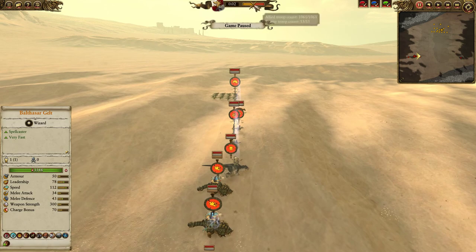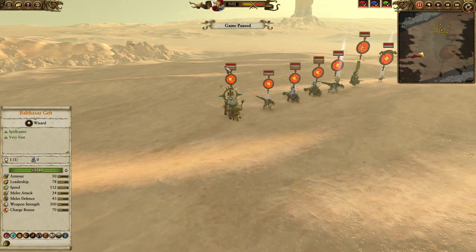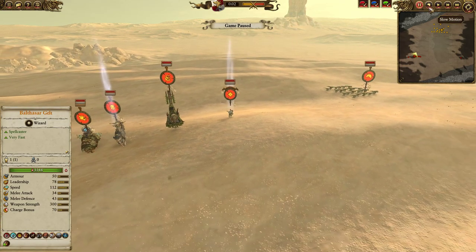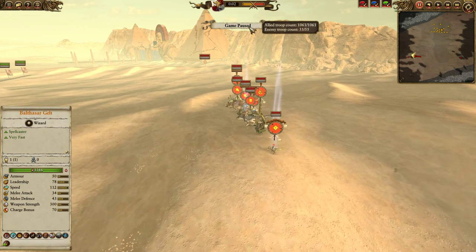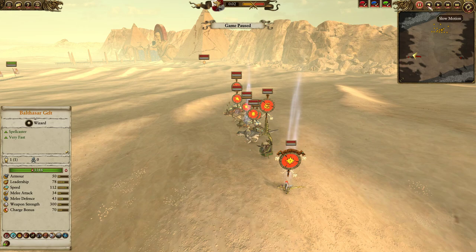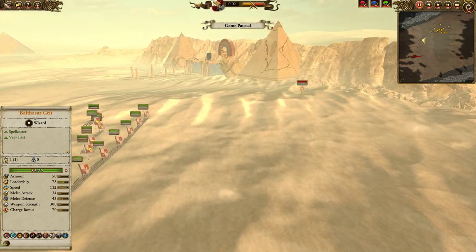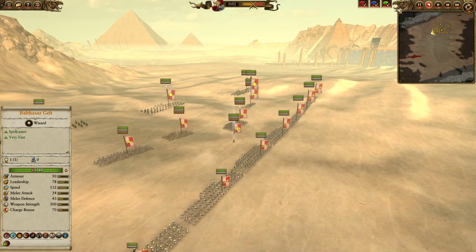I really think this match demonstrates the fact that maybe unit limits or minimum unit requirements need to be implemented into Quick Match, because previously the other really abusive single-entity build was Vampire Counts — about 11 models with Mortis Engines, Black Coaches, Necromancers, and mass summon spam. That's been neutered a bit with the nerfs to summons. But just look at this composition my opponent brought. I'll go over my Empire build quickly because it's actually a decent anti-Lizard composition.